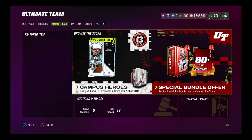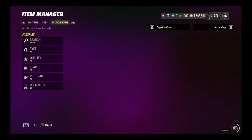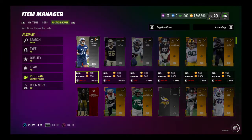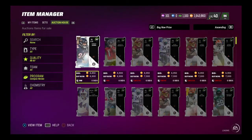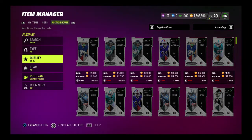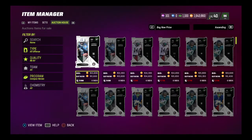Let me show you how to do it. All you need is five cards. You want to be careful — don't buy five of the same card even though it's cheapest. You need five different cards to complete the set. The cheapest way to do it is go to the program campus heroes, filter to 87, and buy the five cheapest different cards. So you'd buy something like this Heinz — let me pull up my calculator to get the math exactly right.